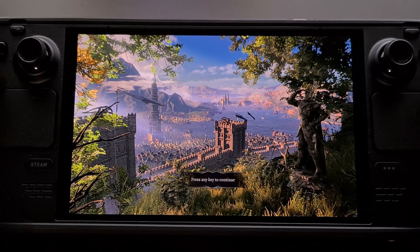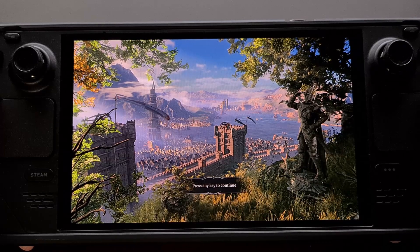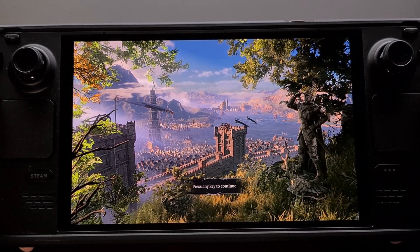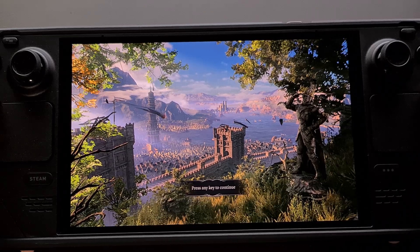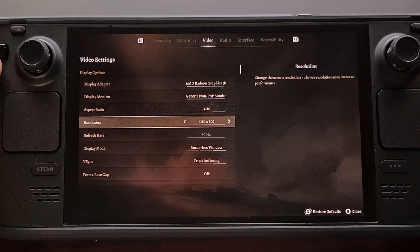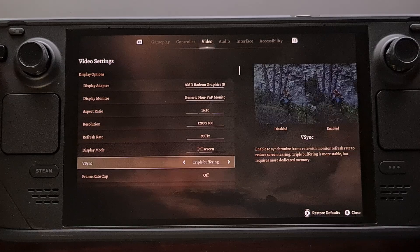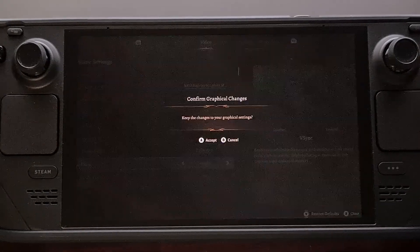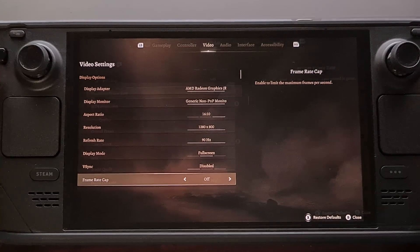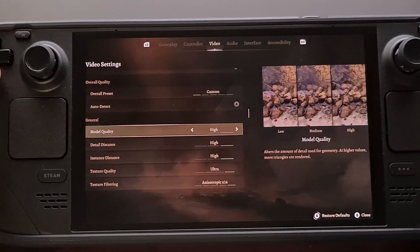There are also cloud and fog quality settings you could experiment with as well. Here are the graphics settings being used on Baldur's Gate 3 on the Steam Deck to achieve 24 fps while playing with ultra texture quality. Go down to display mode and change that to full screen. Make sure the frame rate cap is off, then set the overall quality to custom so you can go down and change things in the general section.